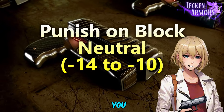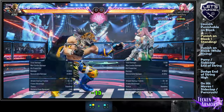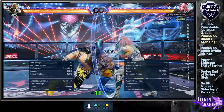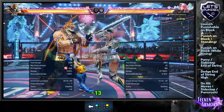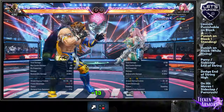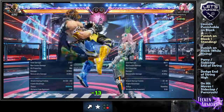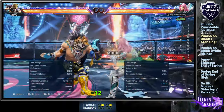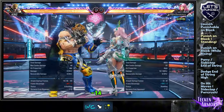Let's proceed on to Punish on Block Neutral — you can punish but not launch. Hold back to defend. Use a 13-frame or 12-frame Punisher for this. Use an 11-frame or 10-frame Punisher for this. Use a 13-frame or 12-frame Punisher for this. Use jabs or 10-frame Punisher for this. Use a 13-frame or 12-frame Punisher for this. Use a 12-frame or below Punisher for this. Use a 13-frame or 12-frame Punisher. Use a 12-frame or below Punisher for this. Use jabs or 10-frame Punisher for this. Use a 14-frame or below Punisher for this.